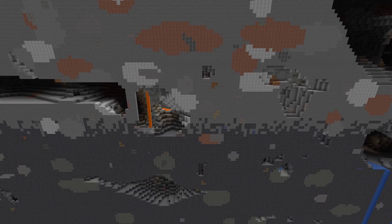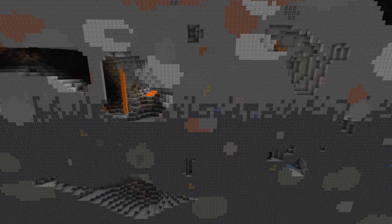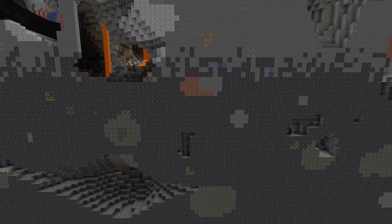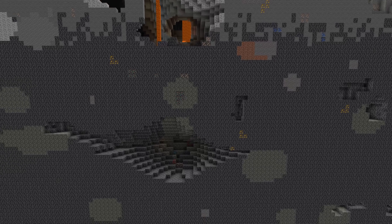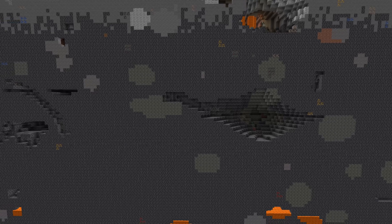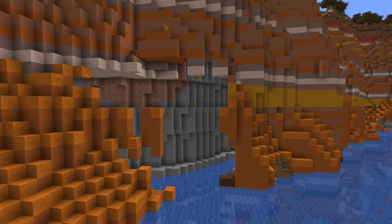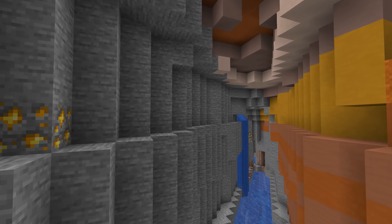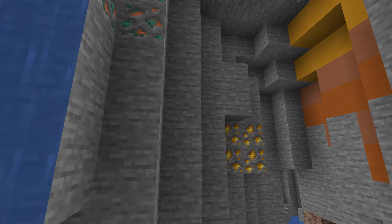Let's talk about gold! There are 4 attempts per chunk at generating gold in a triangular distribution between negative 64 and positive 32, centered at negative 16, and it's 50% buried, so negative 16 is a good height to be branch mining at if you're looking for gold. There's also a uniform distribution of buried gold near the bottom of the world between height negative 64 and negative 48, but this only generates once every two chunks. The extra gold in Badlands still exists too — the game makes 50 attempts at placing gold uniformly between 32 and 256, so Badlands at any height are still an absolute gold mine. Literally.